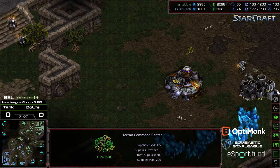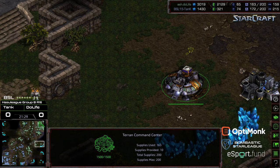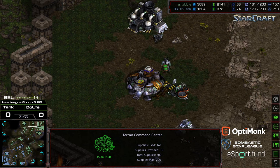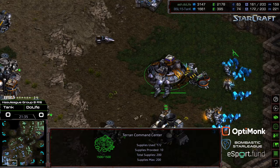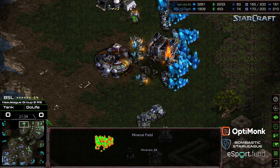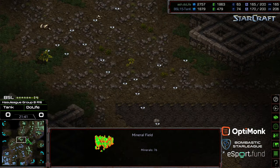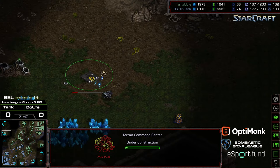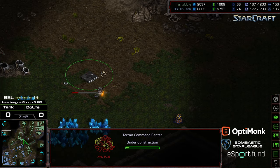Right now boxed into three bases. A fourth base is up for Duelife and he'll be mining. Natural expansion is gone for both players, or close to gone. A single vulture is able to sneak through for Tank somehow to that 12 o'clock base. But Duelife once again taking a lead in this match as he's able to establish several expansions — it looks like he's going to try to take the upper-left-hand corner as well.